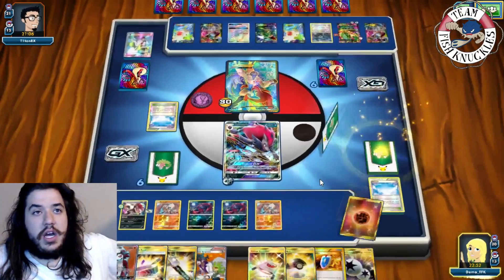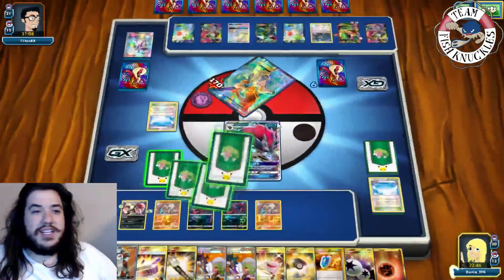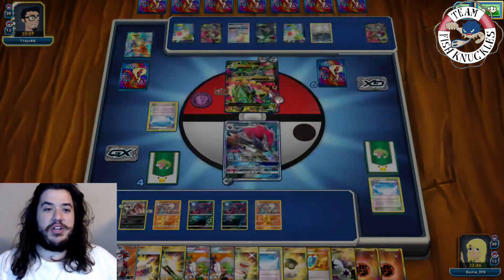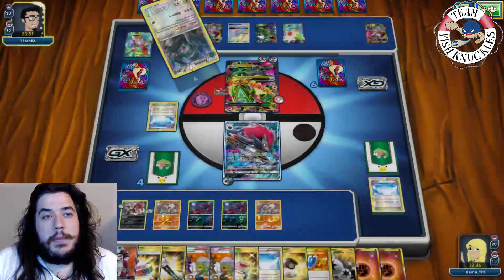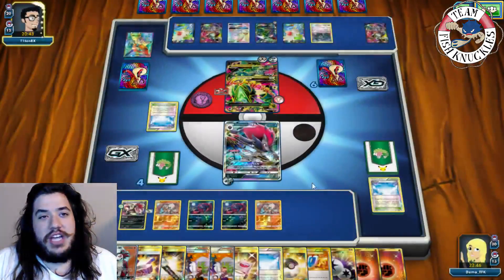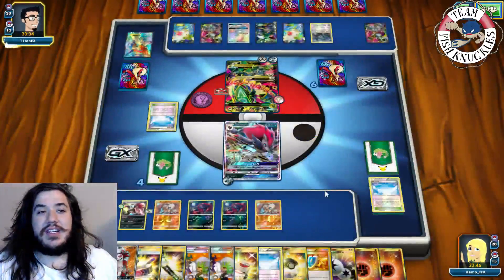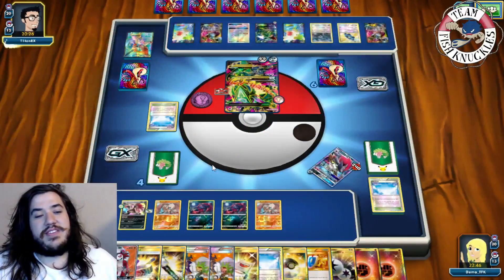We Trade discarding Skyfield to draw two cards, then go for Riotous Beating for the knockout. Our opponent draws a card — we have DCE and Lycanroc so we can easily take another knockout. There's a Metal Links attaching more Metal Energies — he has three-six-nine-twelve-fifteen-eighteen-twenty-one. We could take a knockout with Mind Jack Zoroark. I really want to use the Bloodthirsty Eyes Lycanroc plus Zoroark GX combo but we just Mind Jack for the knockout regardless.